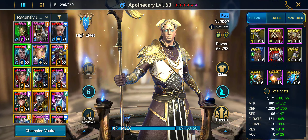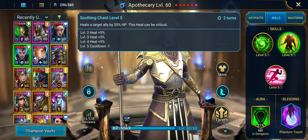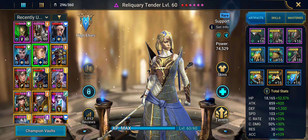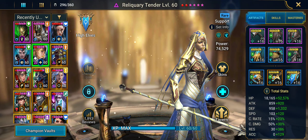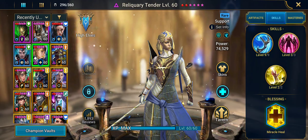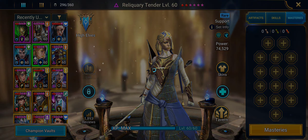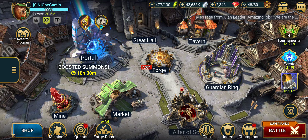For Apothecary, give him crit rate gloves because he can crit on his A2 and get a big heal. Reliquary Tender is the MVP — she's wonderful and amazing. Get her over 200 speed, give her high resistance if you can; I have her in a Bolster set. Have her on Miracle Heal — no masteries needed. If anybody has any questions, please leave them in the comments below. Otherwise, I love you, God bless, and goodbye!